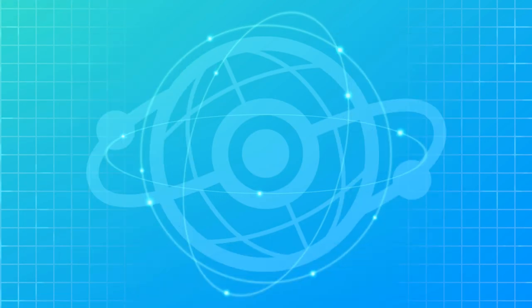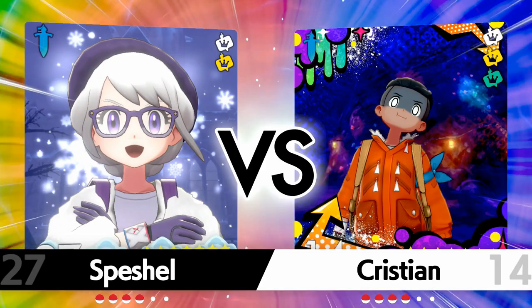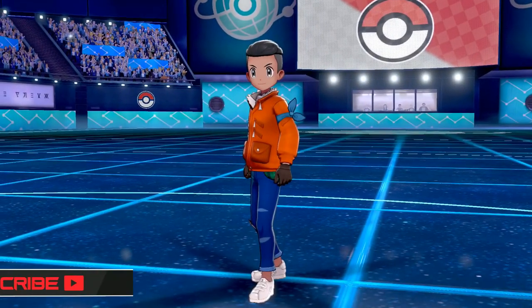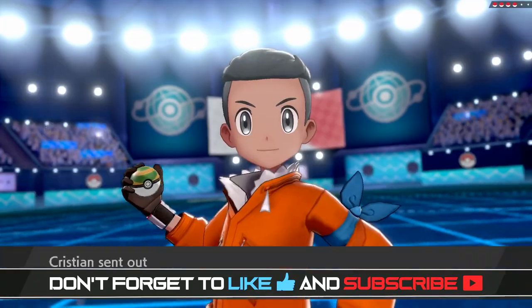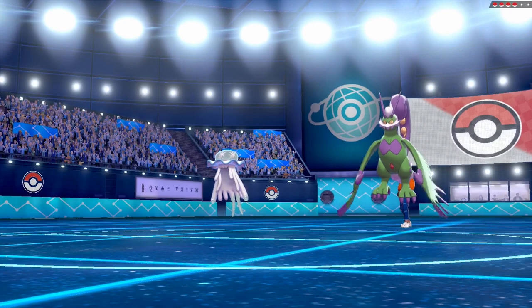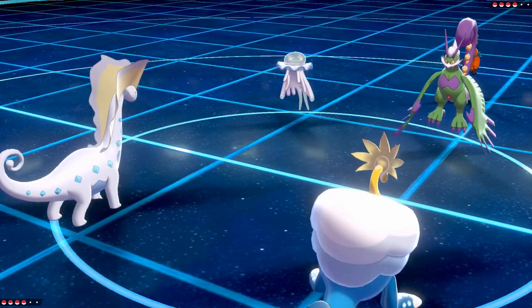The idea here is that Auroras has Aurora Veil and also has Light Clay. I originally speed-crept this Auroras to outspeed Pokémon in Tailwind, and then I did not bring a Tailwind setter. So it has speed for no good reason, but it's okay because it's fast. Also, if you want the Poképaste for the team, it will be in the description. If you are new here — or not new here and haven't subscribed — subscribe, because I do post VGC every single day, except for when I missed the other day, which was unfortunate.